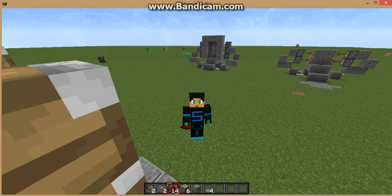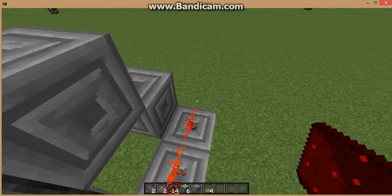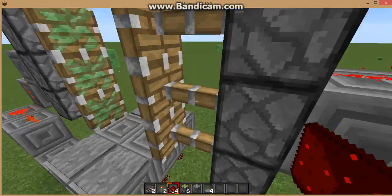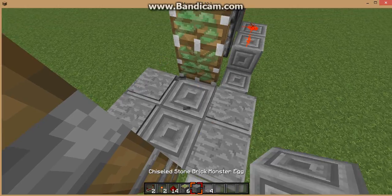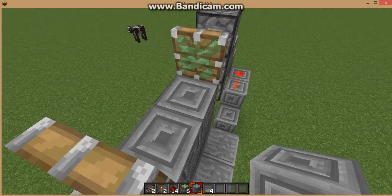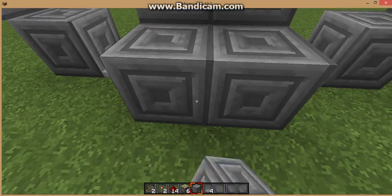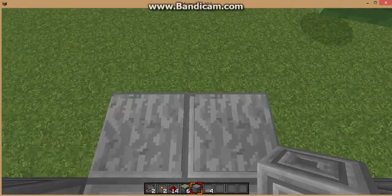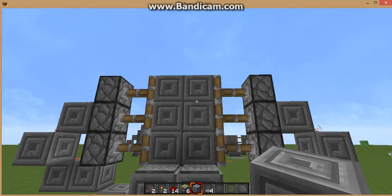Then we put this around and it pulls out the piston door. Then you put whatever material you're going to use — I just used chiseled because that's what I'm using right now. And there you go! For the two-block version, you just take out these pieces and that's basically all.